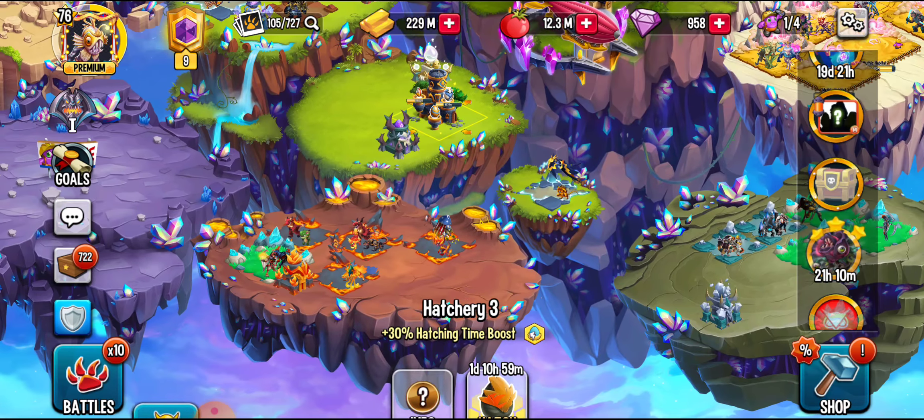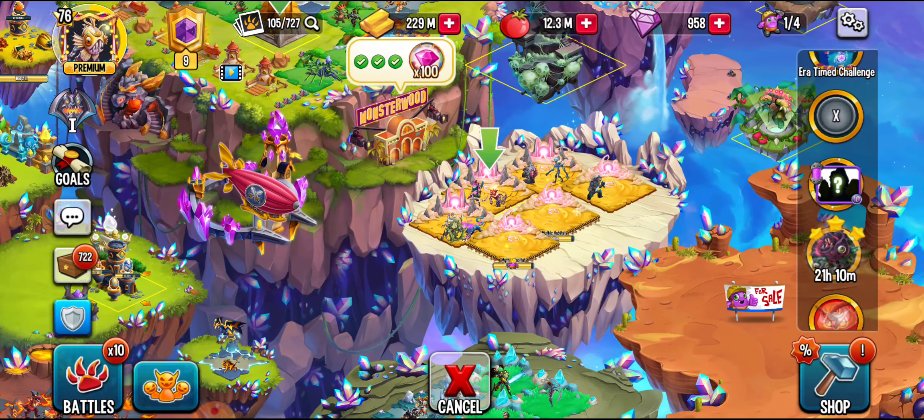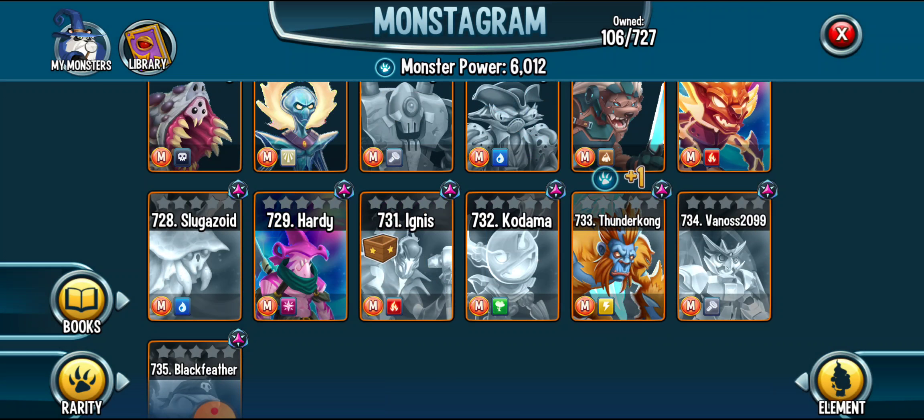It's time to hatch Thunder Kong — three rune slots, right where all my cosmic mythics go. I like the wing design, that's actually pretty cool. I haven't seen it before — well, I did, but not in-game.